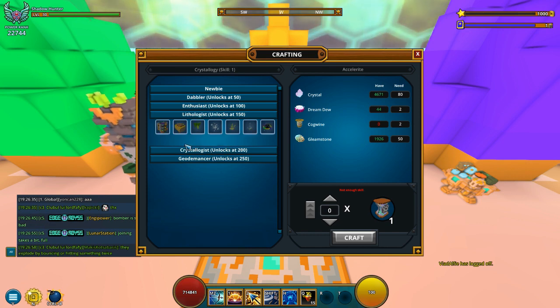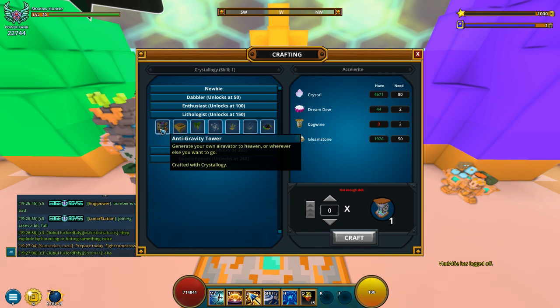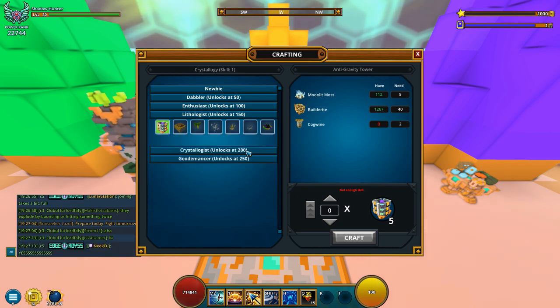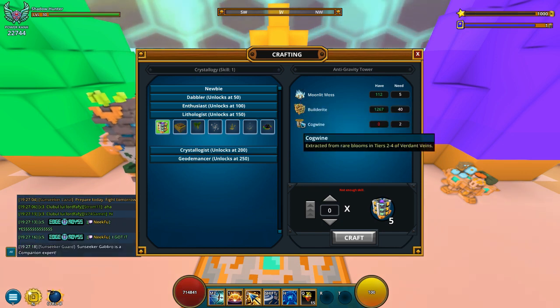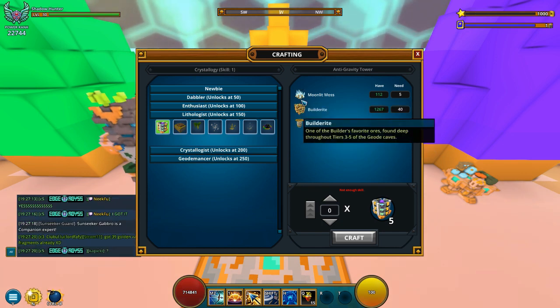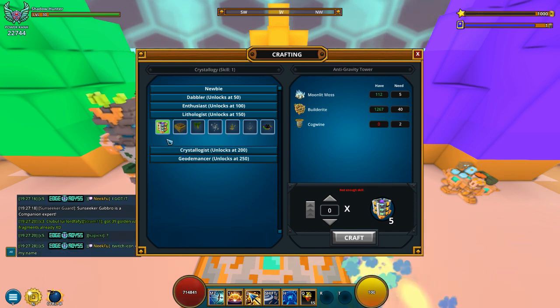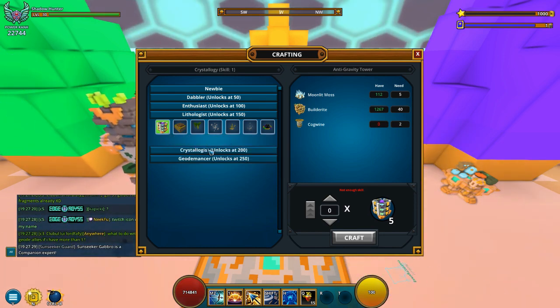Now you'll unlock 150, and from 150 to 200 you want to do the anti-gravity tower, because this is going to be the cheapest option from 150 to 200. Some of these things can also be bought on the auction house or the marketplace, so you can boost through it if you want — though it's probably going to be very expensive in the beginning. You make 50 of these anti-gravity towers and that's going to take you to 200.